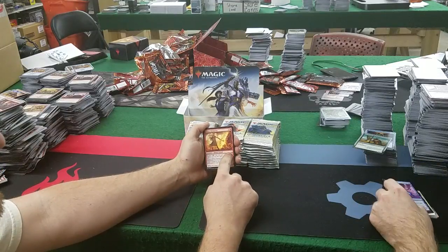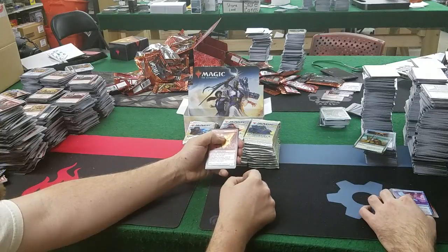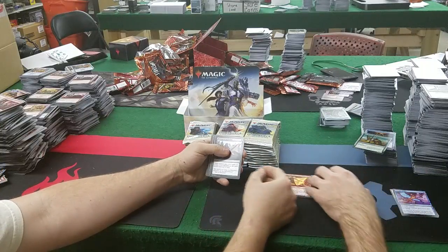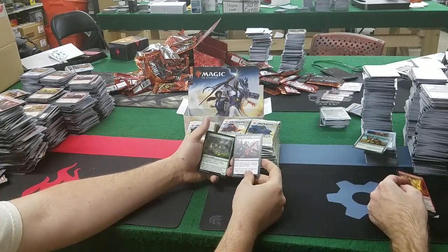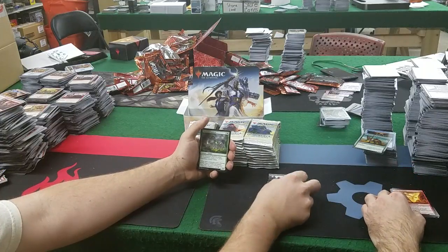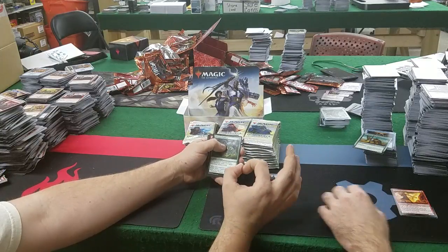One thing I don't like is the set symbol for commons — it's now white, so it looks like an uncommon. That's the same issue with Master's 25. The card gives +2/+1 until end of turn; if it's legendary, it gains lifelink, for one mana. That's what I do like — the CMC of the set is nice and low.